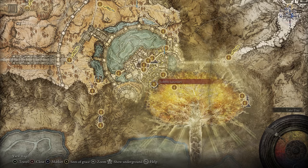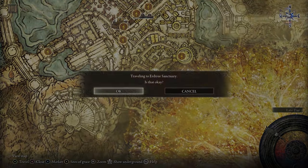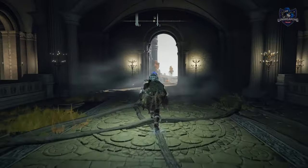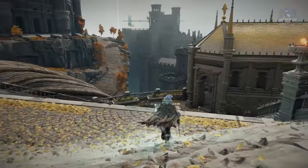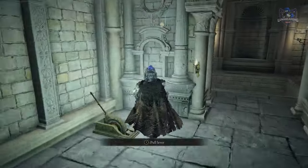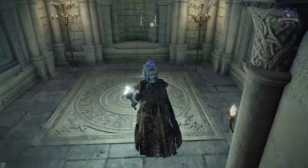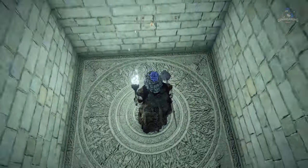The Bolt of Gransax is found in the capital city. Travel from the Erdtree Sanctuary Grace Point and down the steps and the elevator to reach an area with a large chain that you can jump on to get this weapon. This one is missable — if you activate the Giant's Forge and the capital gets covered in ash, then you will no longer be able to get this weapon.